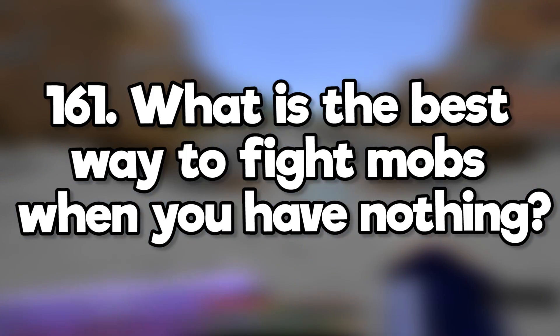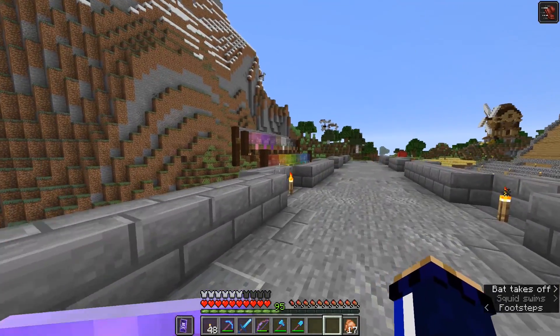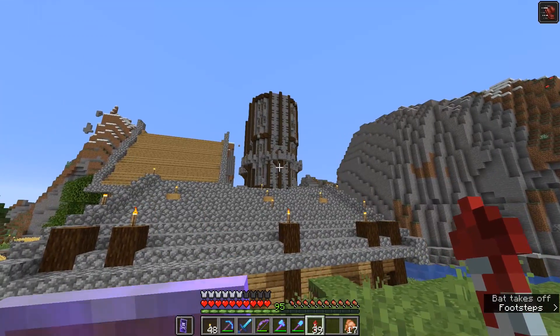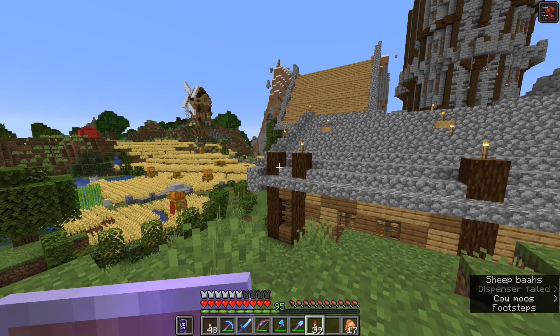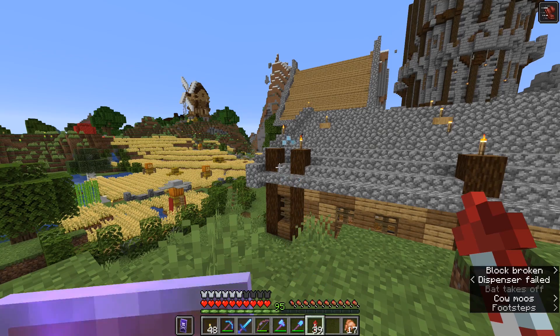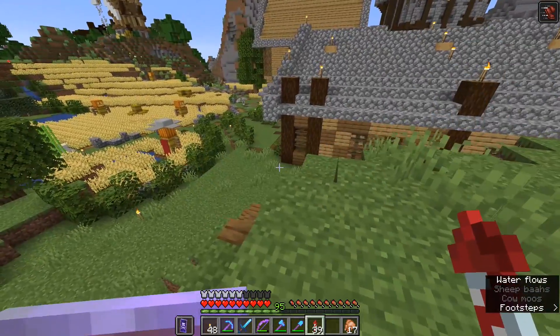What is the best way to fight mobs when you have nothing? Run away and make something, or just keep punching. Why do you think a lot of Minecraft players build medieval and not modern? The most easily available materials in the game are wood and stone, which lends itself very easily to medieval builds. Modern builds often look better when you have materials like concrete, which are harder to obtain in large quantities.